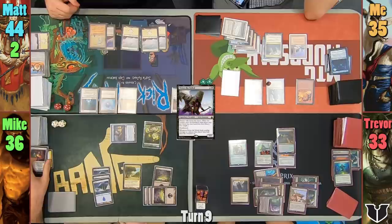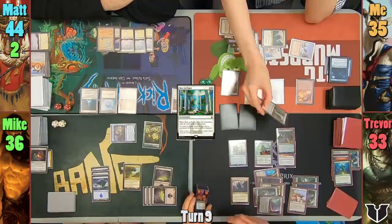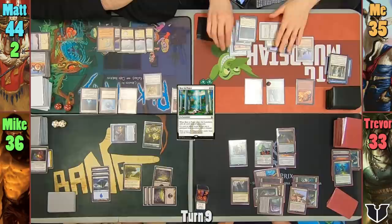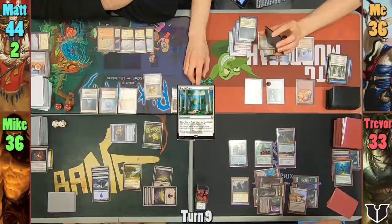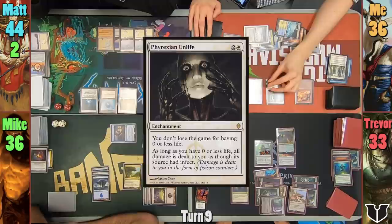At the end of turn, I activate Wild Research to find Rest in Peace. I put it to hand, but sadly have to discard it from the trigger. On my upkeep, with Zedru's ability on the stack, I activate her second ability and donate my Chromatic Lantern to Matt. I resolve the trigger, gain 1 life, draw a card from Zedru, and then draw a card for turn. I play a City of Brass as my land, pay 5 because of Aura of Silence for Phyrexian Unlife, then uptick Dack to draw and discard 2 cards, and pass to Trevor.